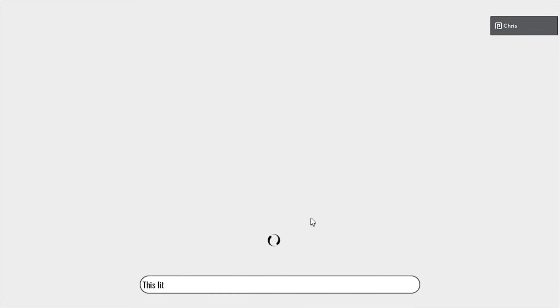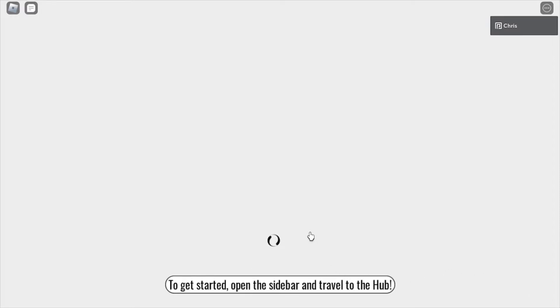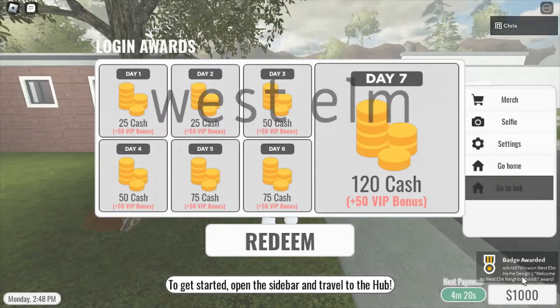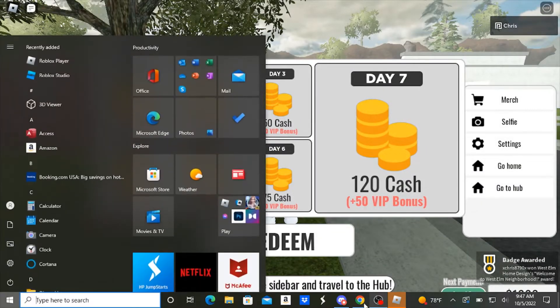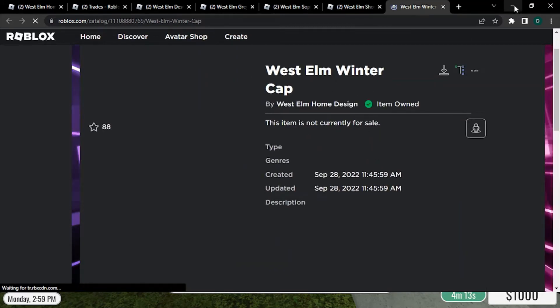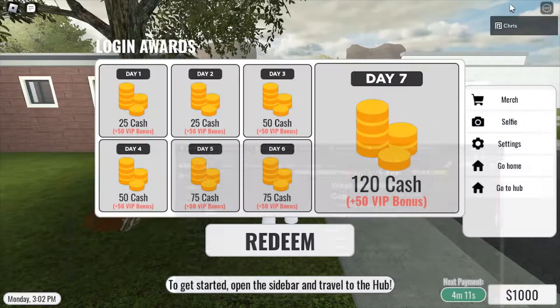Welcome to the West Elm Home Design Experience. We're just waiting to load in. As soon as you load in, you should get that Winter Cap badge and the accessory. I'm pretty sure this is the accessory — and yeah, that badge gives you the accessory.